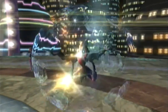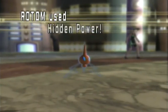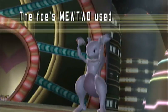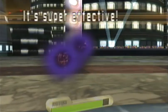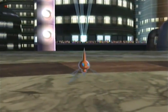Darkrai uses Protect, so that sucks — Hidden Power isn't going to do anything. Mewtwo uses Shadow Ball to take out Rotom, which I was kind of hoping for, because that meant that Steelix would get to attack again.